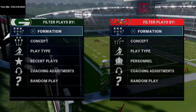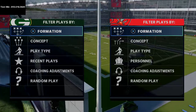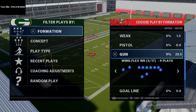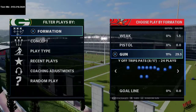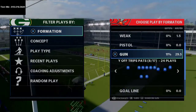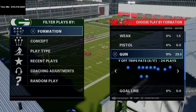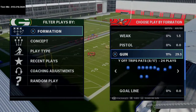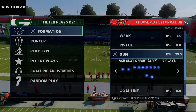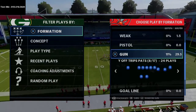A lot of you know that I believe the New England Patriots offensive playbook is the best playbook in Madden, and I actually believe that the Y Off Trips Pats will be the best offense in Madden 21. I have an ebook out on the New England Patriots playbook — it covers everything, not just Y Off Trips Pats. It covers doubles flex, doubles, slot offset, gun bunch split close, all of that.